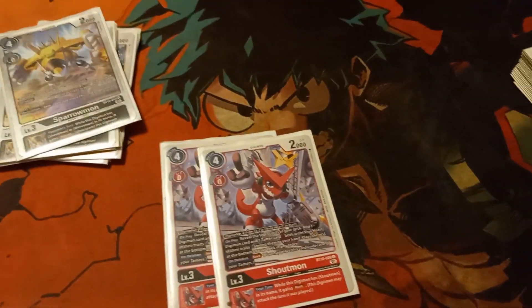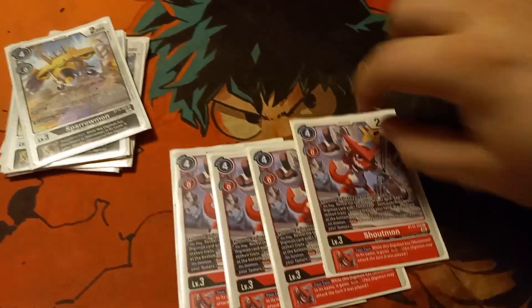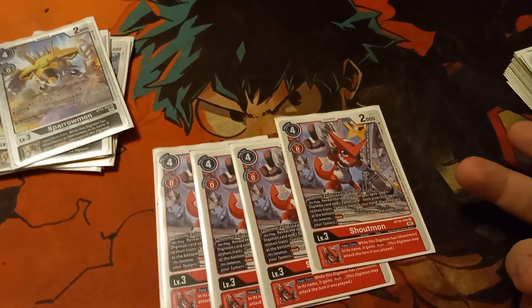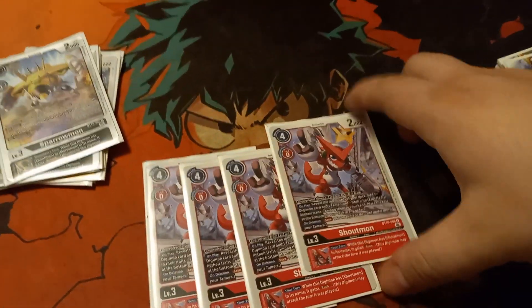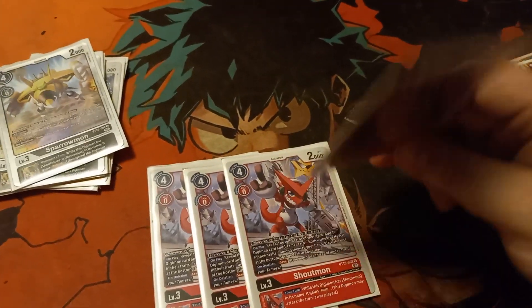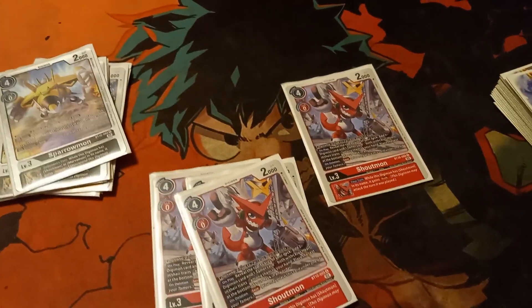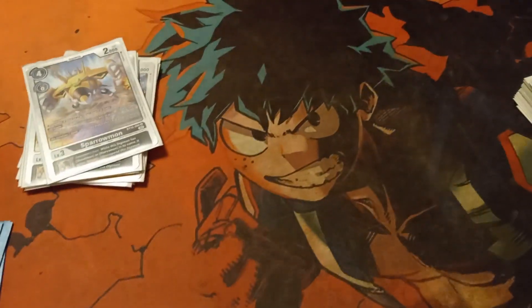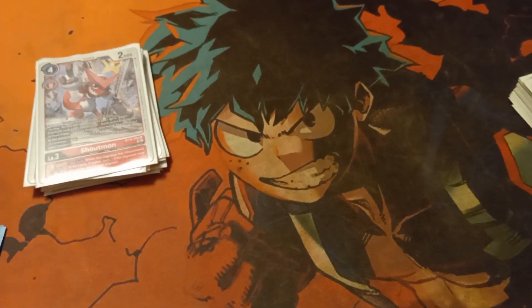Next, we run 4 copies of Shoutmon. It's a searcher — you'd rather not Digivolve this, but if you need to draw do it, especially if you have 2 in hand. Play this for 4, add a Tamer, add a Digimon, reveal top 3 — too good not to run. Plus it gives your big fellas Rush, which is very important as well.